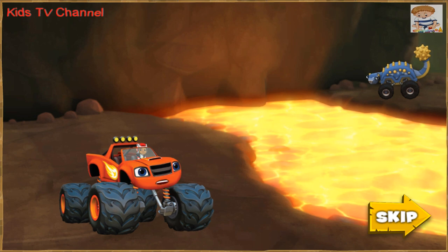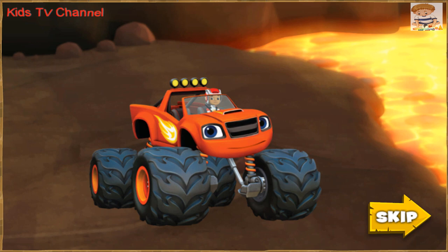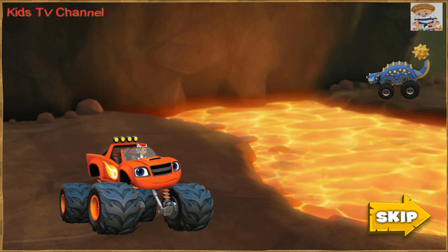Whoa! It's a whole river of lava! Blaze will need a bridge to cross over it! If you help Blaze knock rocks into the lava, you can build a rock bridge to drive across! That Ankylosaurus has a strong tail! If you build a tail like that for Blaze, he can knock big rocks into the lava for the bridge!